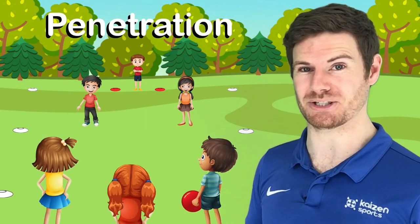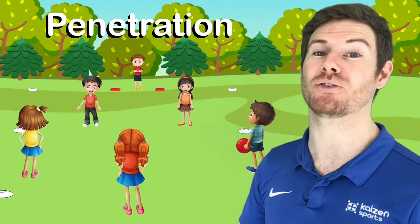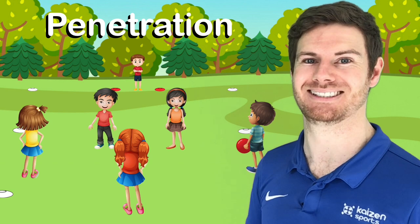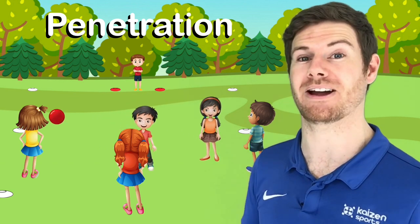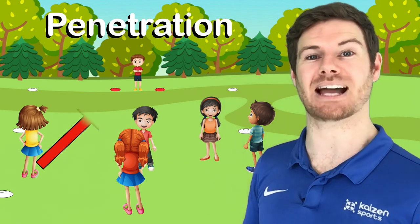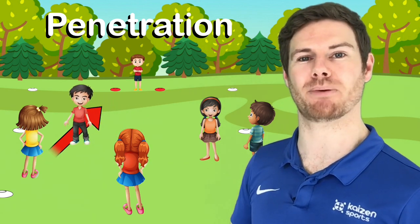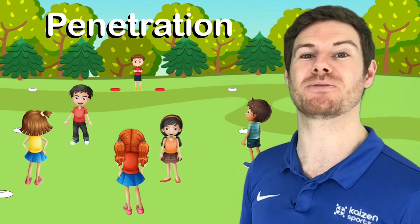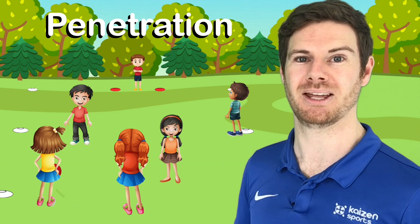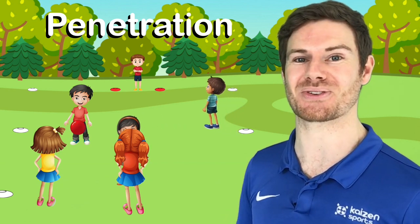This leads us on to our second principle: penetration. All we mean by penetration is getting beyond the defenders, getting past them. Because the attackers have dispersed, the defenders have also had to spread out to cover the various angles of attack. This may leave gaps down the side that we can then utilize to score, or we might be able to pass the ball around which naturally moves the defenders. We might move them just enough to create a gap in between two of them, and then play through or penetrate that gap to increase our chance of scoring.